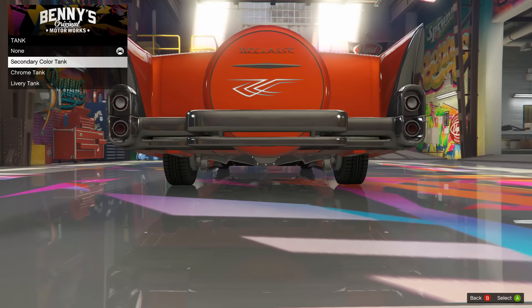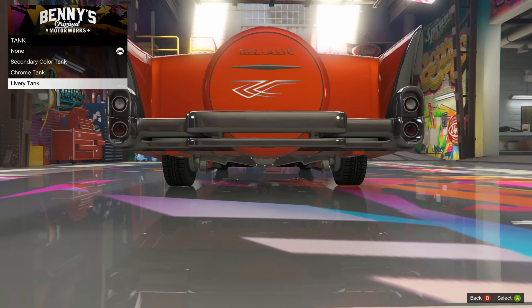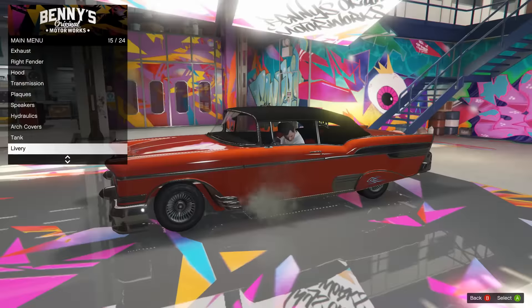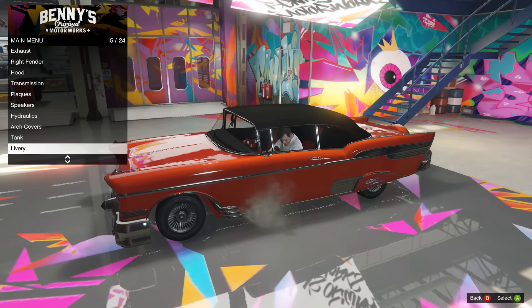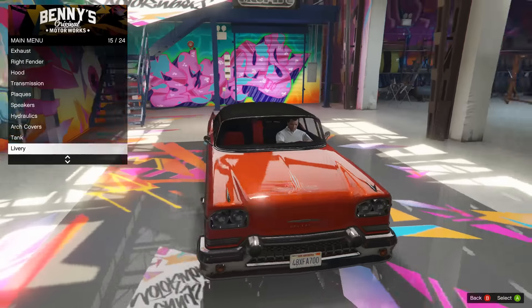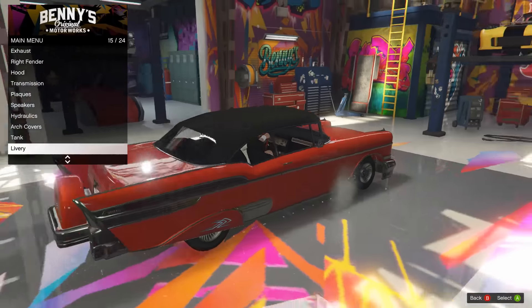On to the tank. You can get a secondary color tank, chrome tank, or the livery tank. I think I'll throw a livery tank on here too, because there's some pretty sweet liveries for this car. Benny has like outdone himself this time - me and Benny go way back, I refer to him by his full name.